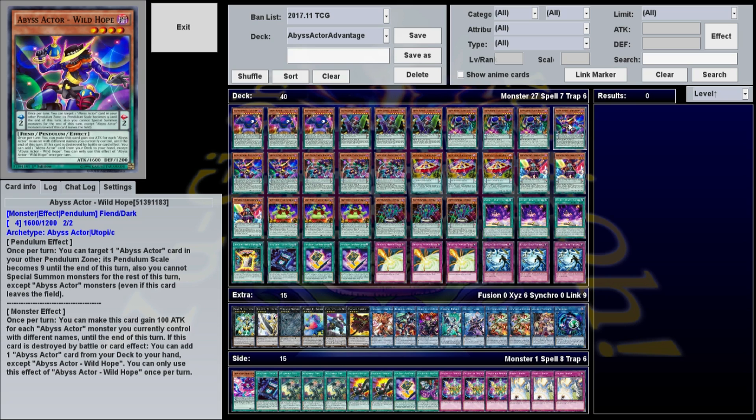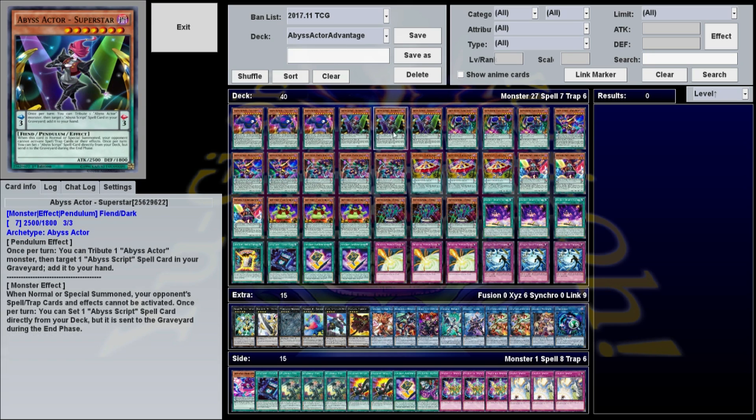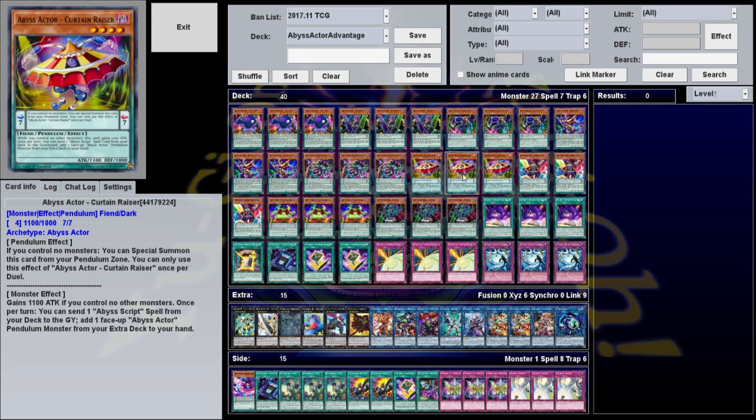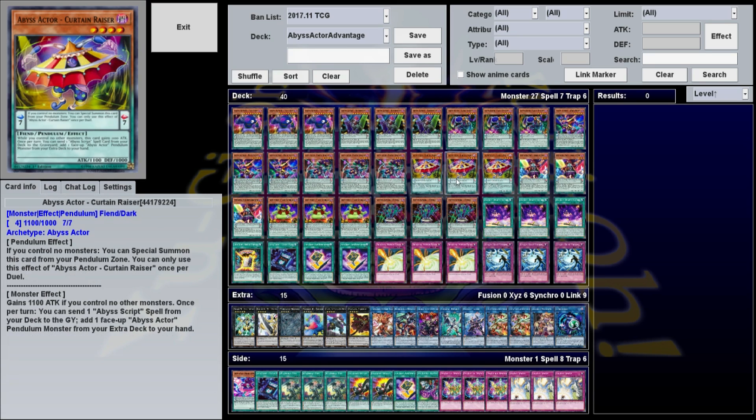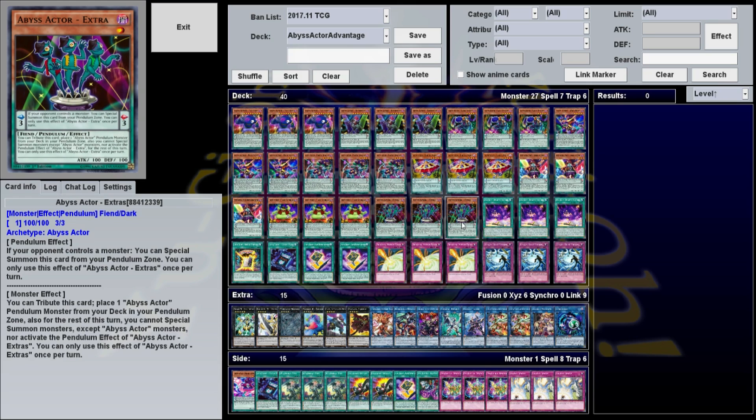Everything else in the deck is really just there to facilitate those plays — using Wild Hope, Superstar, and Electromite. Curtain Riser can be really useful: its Pendulum effect lets you Special Summon it from your Pendulum zone if you control no monsters, once per duel. But if you start with this and any other normal-summonable Abyss Actor, you've instantly got your Electromite. Likewise, Abyss Actor Extras says if your opponent controls a monster, you can Special Summon this from your Pendulum zone once per turn. So if you have both, you can summon both without using your normal summon.